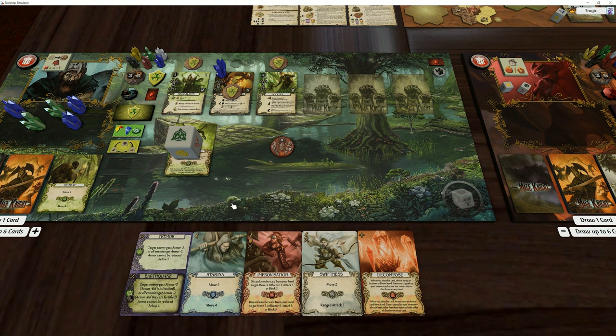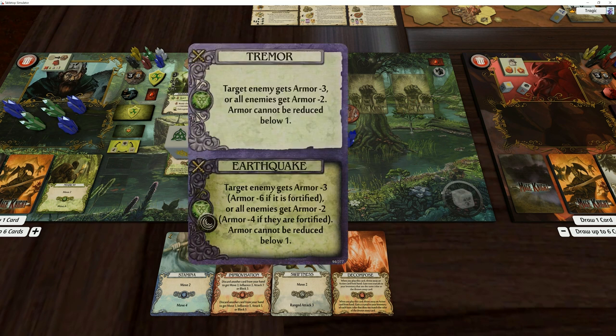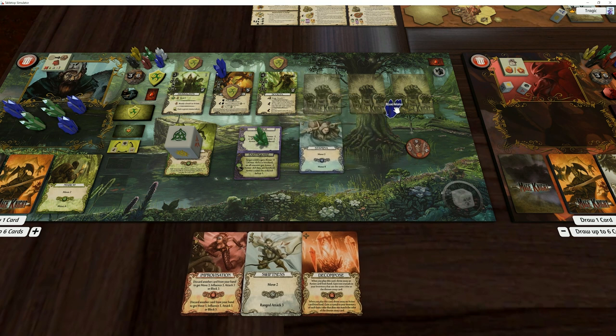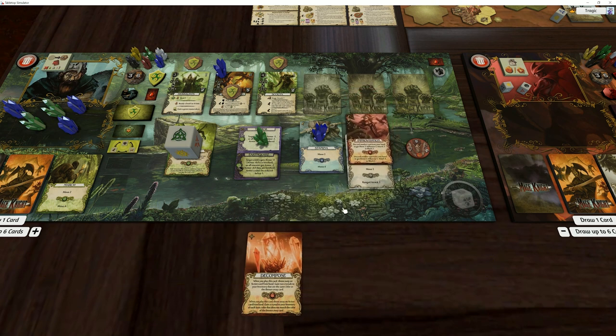We've already blocked it, we just need to create the attack now. I'll use a blue and a green from here and save the rest for later, because there might be a situation where we can only use a blue or a green. So I tap that, get a blue and green mana token. I then use Tremor with green — that reduces the armor by three, making this a six to kill. Then I go blue for four attack using Shapeshift. Five, six — and that seems dead.